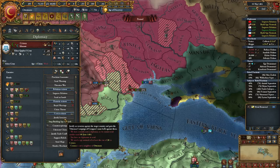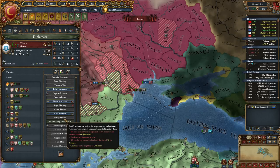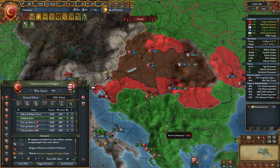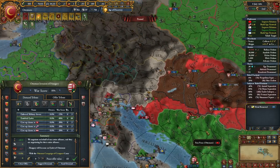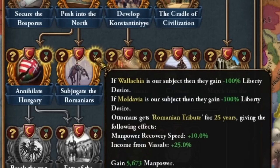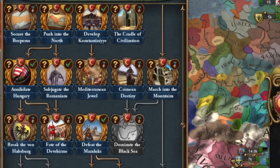Now I have the opportunity to use this CB on every neighboring country. Now I know why you can do a revival of the Roman Empire before 1500! This CB is limited to 100 development. I really regret not taking spy ideas — for all those gigantic Hungary provinces it's only 44 points of aggressive expansion and almost no one cares.